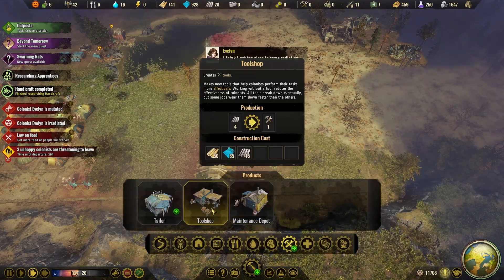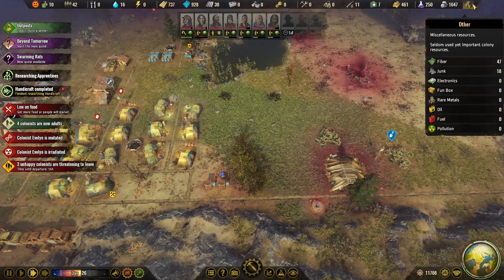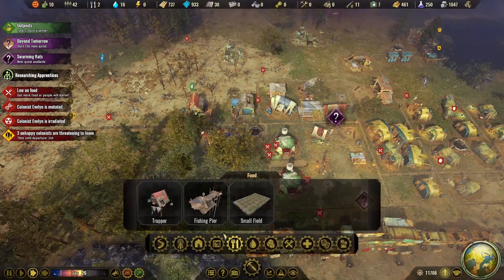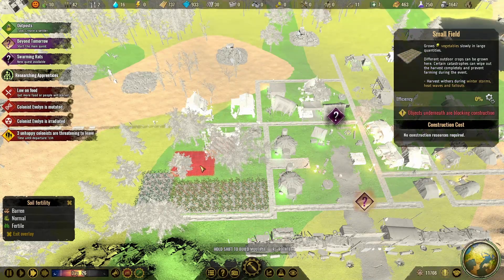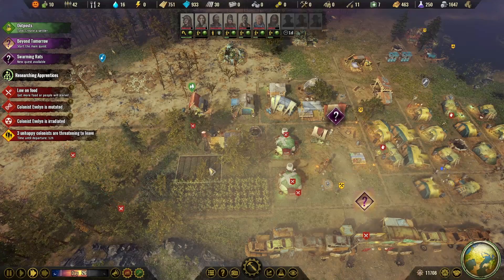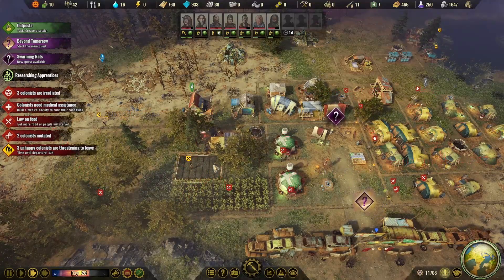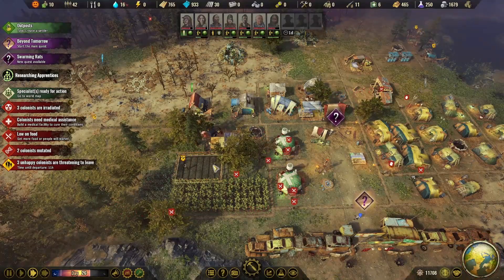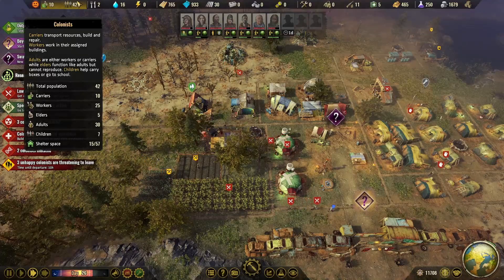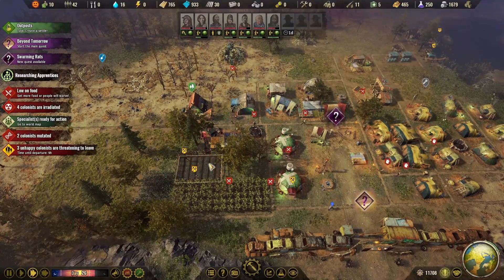We have the tool shop and the tailor shop. We have 27 — well, 47 fiber. As of right now I'm going to drop down another field — another fiber field. Once that's up and running we'll supply it with flax. As far as our people, we have 7 children, so we have enough to fill up a school. At some point I'm going to get a school up and going.